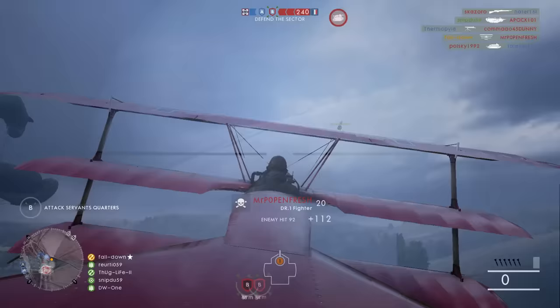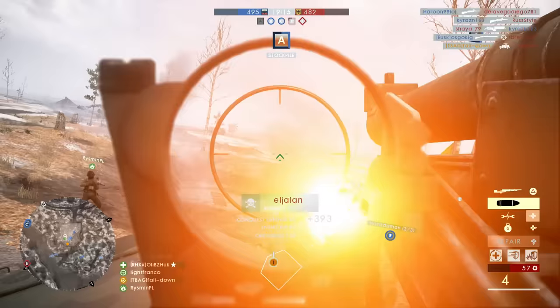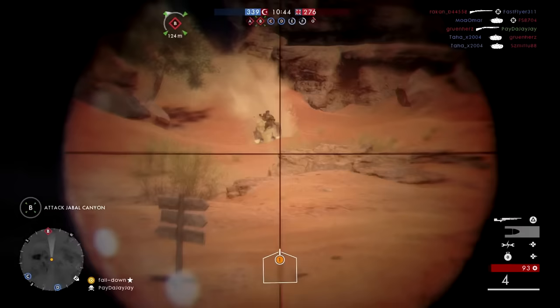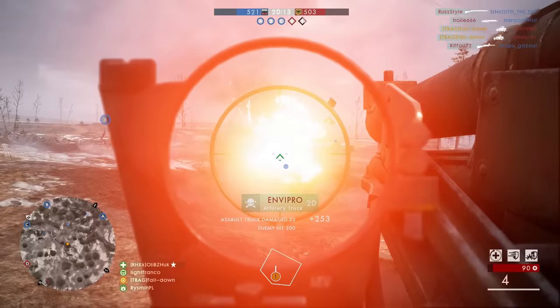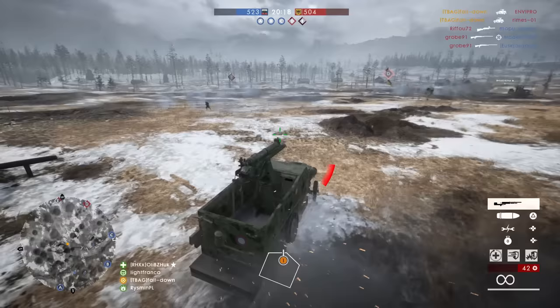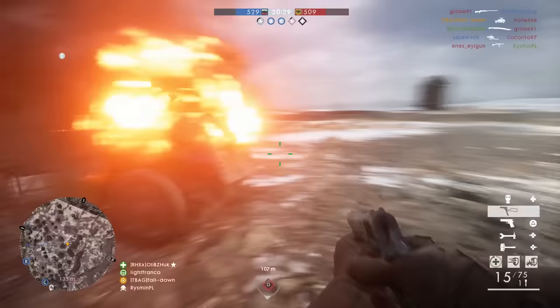The next vehicle is one I'm actually quite ashamed of — the artillery truck. It turns out that out of all the vehicles in the tank category, I have the most kills with the artillery truck. When used offensively, it can be the enemy team's worst nightmare. It's fast, nimble, you have a machine gun to deal with enemy infantry, and a big artillery cannon with a zoom option to deal with enemy armor. The only downside is the amount of health it has, but the offensive capabilities outweigh that significantly.